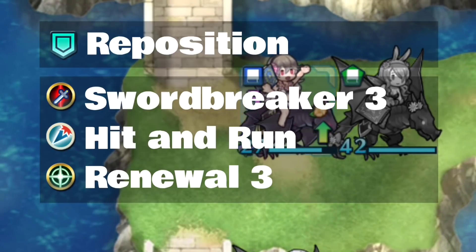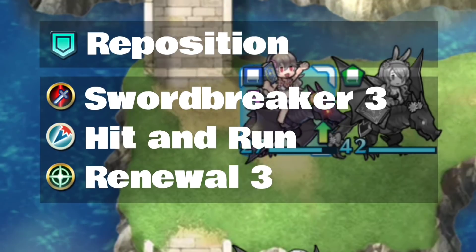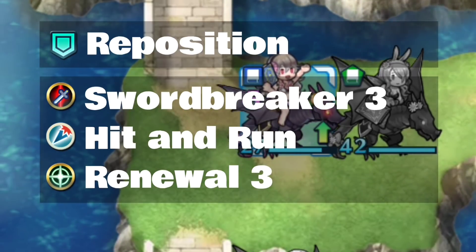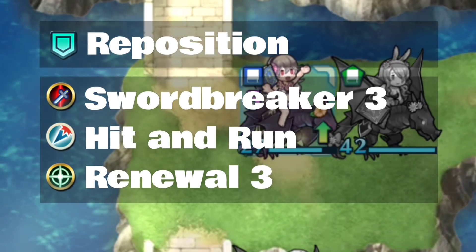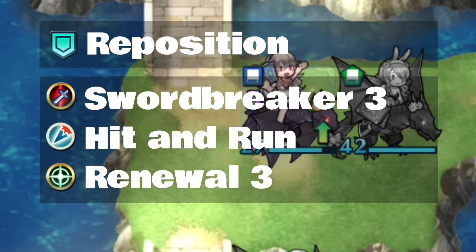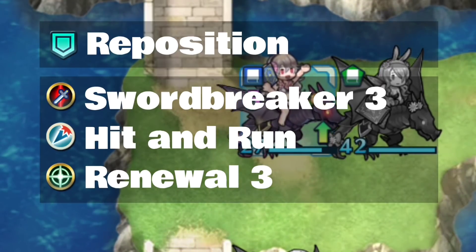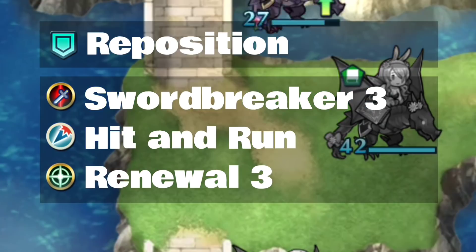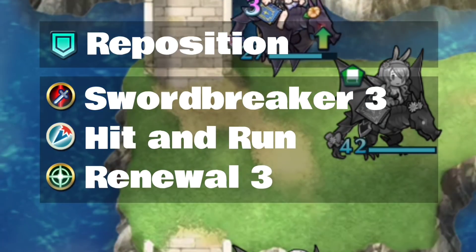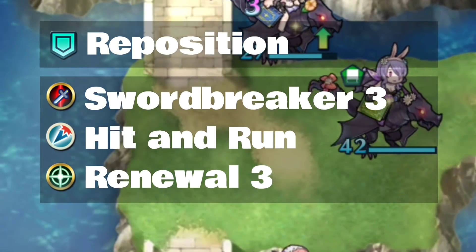If you need some quick, cheap, and easy upgrades for her, Reposition is a fantastic skill — it's really cool, you should look it up. If you're looking to fill in that empty B slot, Swordbreaker is going to give her the most bang for the buck. It's going to make sure she can compete against all those really fast sword lords, giving her about 12 to 15 more wins. Hit and Run is also another great one.